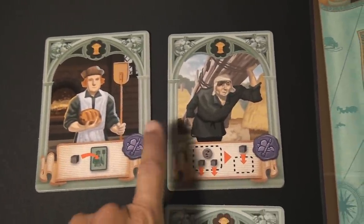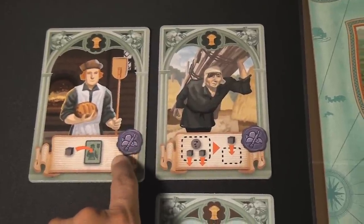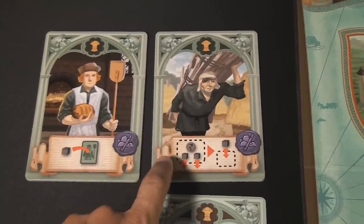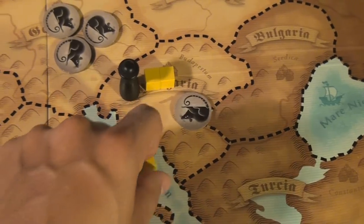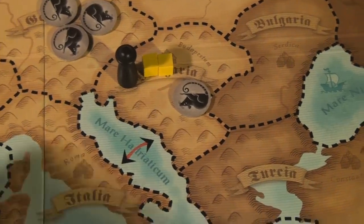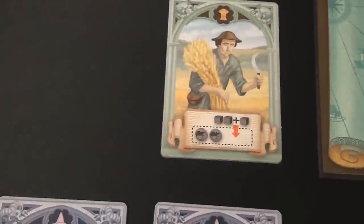The serf works a little differently. He works in phase C of the game — that's when the rats actually attack the areas. For every rat that removes a cube from the board, you are allowed to put one of your cubes in. Not every cube that is removed, but every rat that affects something. And then there is the original base card which I have explained previously.